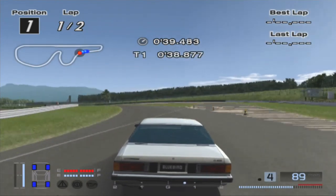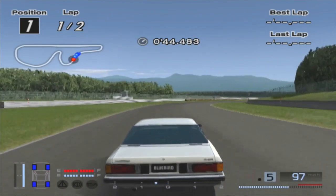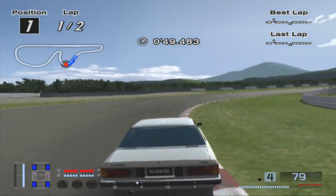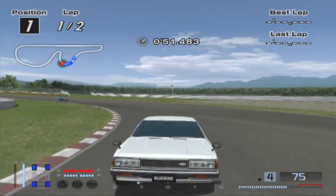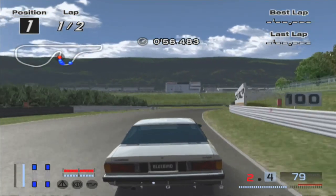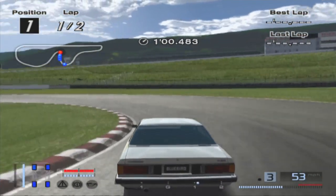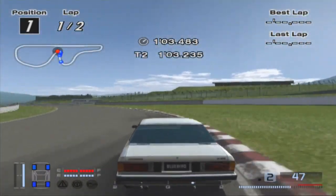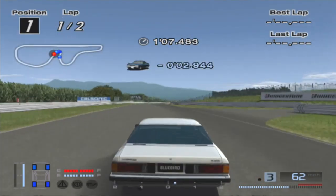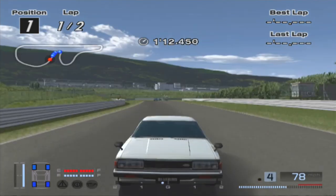I have a feeling we'll see some of those same cars that were super fast. I really like this Bluebird though — for a '79, it really handles really good and has excellent traction. Of course, it doesn't have very much power, so it's probably why it has good traction.